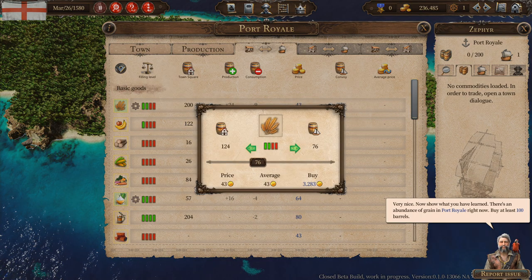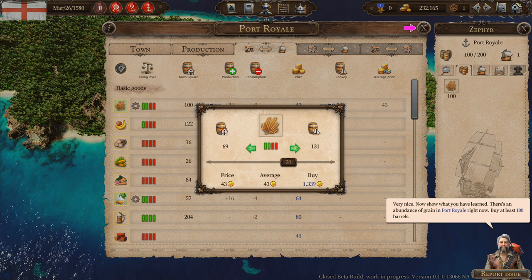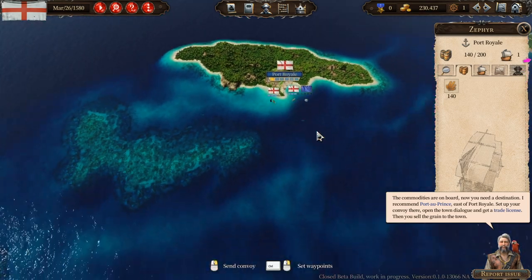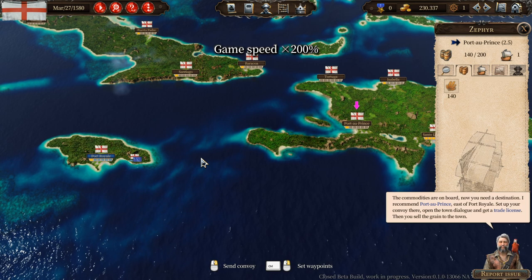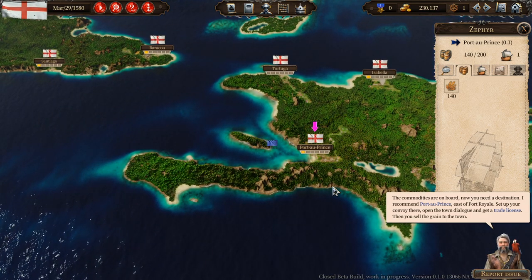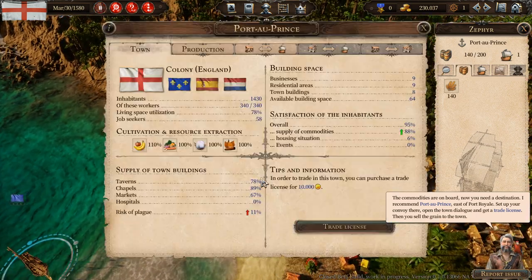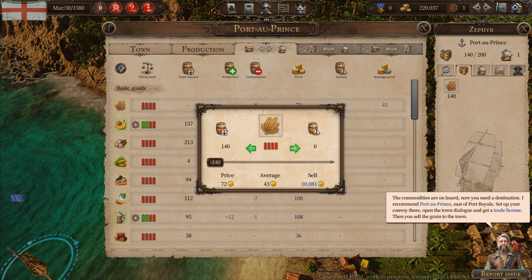There's an abundance of grain in Port Royale right now — buy at least 100 barrels. We bought 100 barrels. What I would do is buy until it starts dropping, so let's buy 40 more — he said at least. Now you need a destination: I recommend Port-au-Prince, east of Port Royale. Set up your convoy there, open the town dialogue, get a trade license, then sell the grain to the town. Here we are at Port-au-Prince. All of the grain sells at a much higher price than what we bought it for. Excellent.